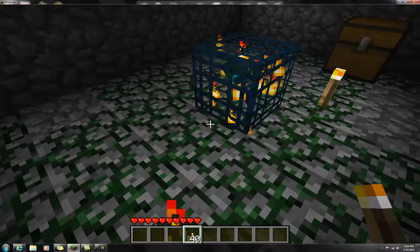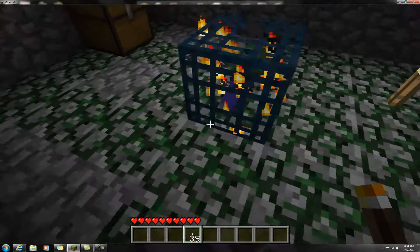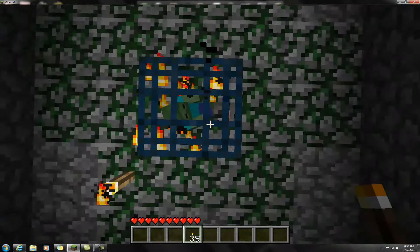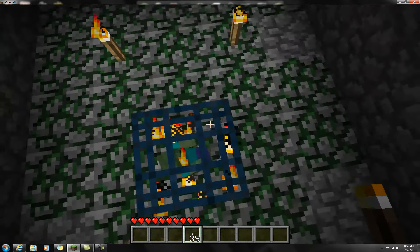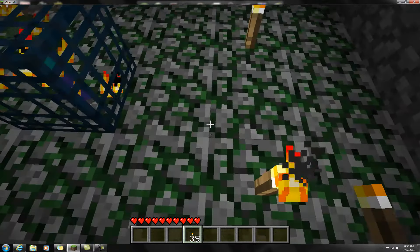This thing spawns monsters infinitely. When there's enough darkness in this dungeon, this thing can spawn monsters. It spawns whatever monsters are inside the cage. There's a zombie inside the cage, so this thing would spawn zombies.